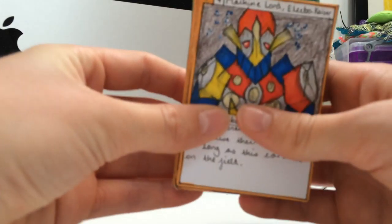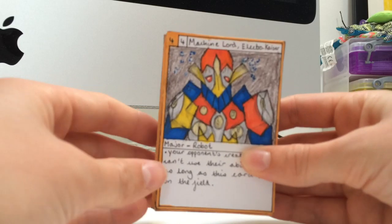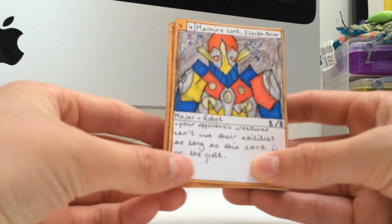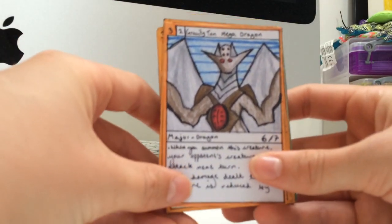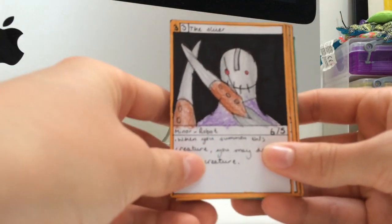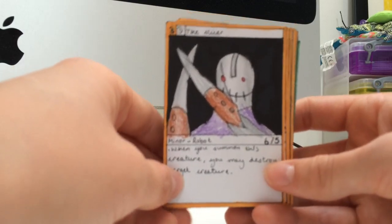So I'm just going to show you the deck. The first card is Machine Lord Electro-Kaiser. He's a machine major that can stop your opponent's creatures using their abilities, so he's very strong. There's a Gravity Term Mega Dragon which you've already seen. Next is The Slicer, which is a Miner Machine Robot, and when you summon it you can destroy an enemy creature.